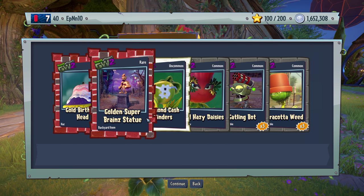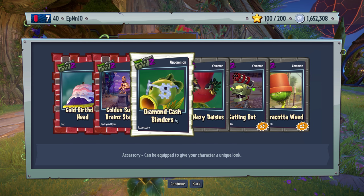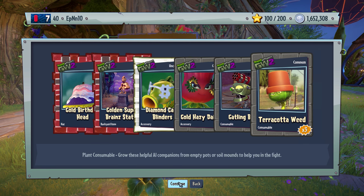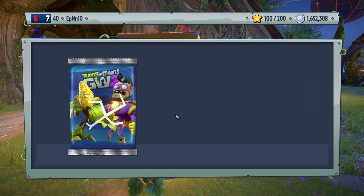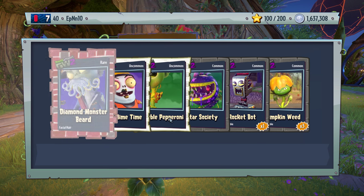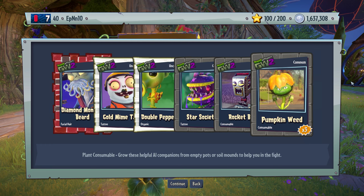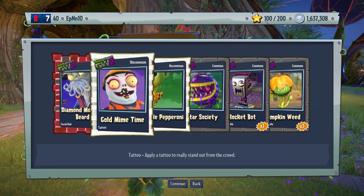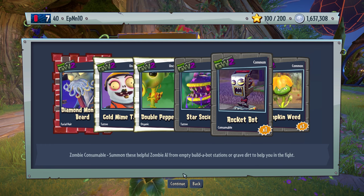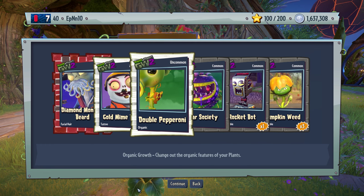Gold birthday head. Golden super brain statue. Diamond cash blinders. Terracotta weed — that's quite a mouthful, basically the bucket head version for the plant side. Gold mine time. Double pepperoni. These two are pretty nice.